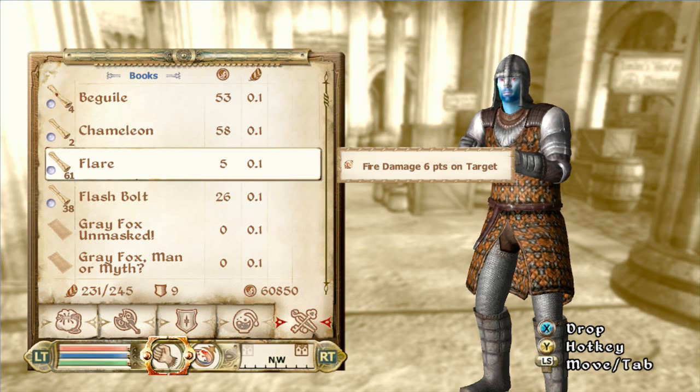Pretty much what you do is click the flare scroll 61 times, because I have 61 scrolls. You have to press — in this case it's A because it's Xbox 360 — you press A the same number of times as the number of scrolls you have. So I'm going to click A 61 times.